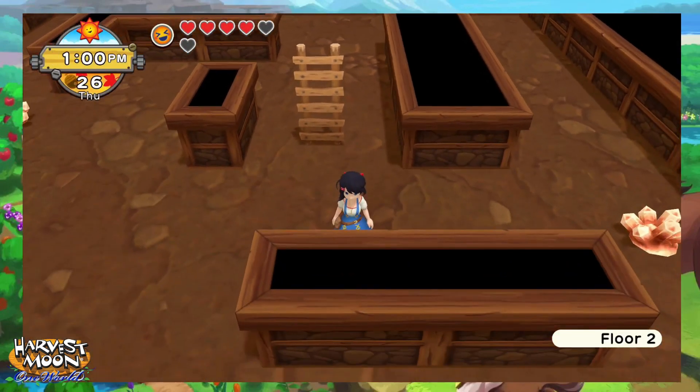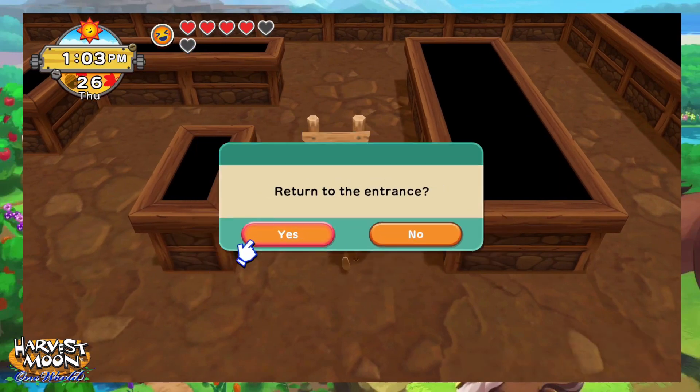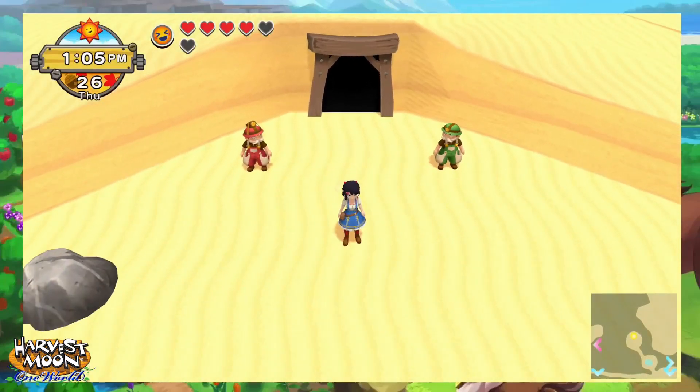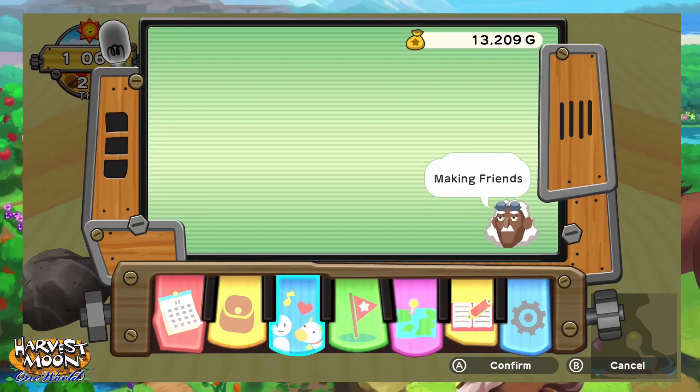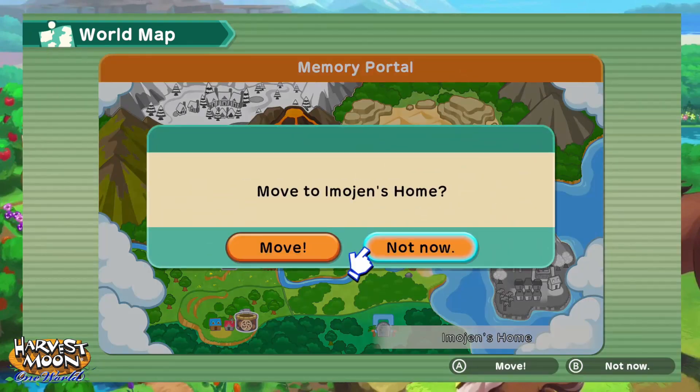Okay, another drop on just one floor. This was poorly thought out. So let's go home and practice some of my favourite minigame: inventory management.